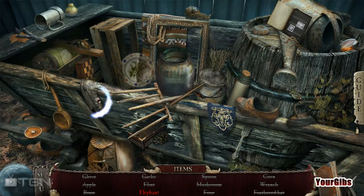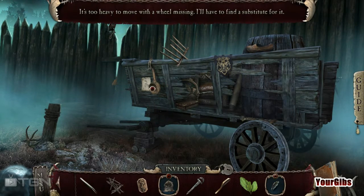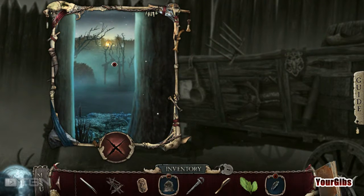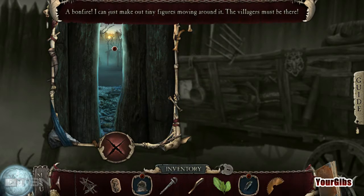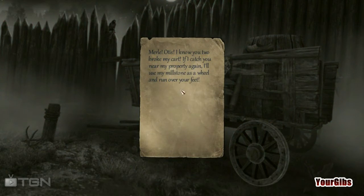Okay, let's find out where the elephant is. We gotta wash that down. Excellent, now we have flint. We can't really do much here, can we? Whoa, what's going on over there? We have a saw blade. A bonfire — I can just make out tiny figures moving around. The villagers must be there. It won't let me grab any of this stuff. Miro, Otis, I know you two broke my cart. If I catch you near my property again, I will use my millstone as a wheel and run over your feet.